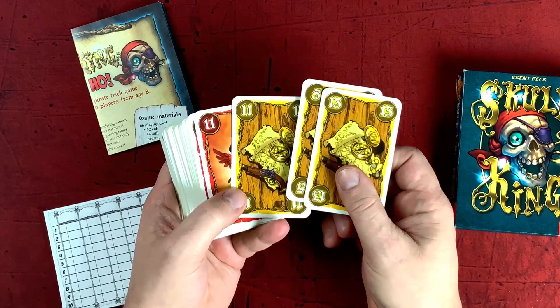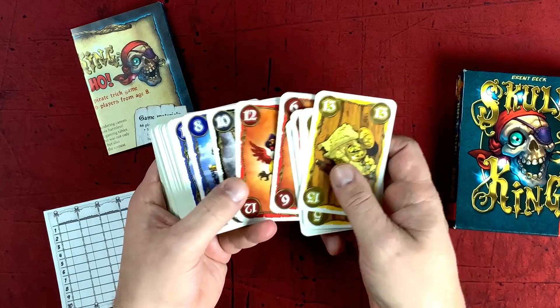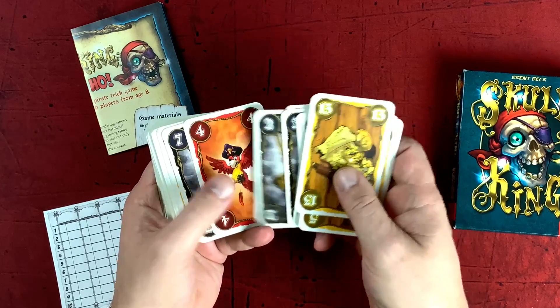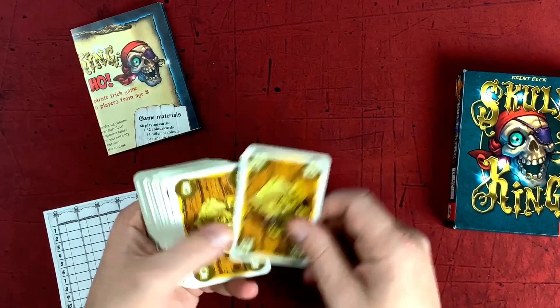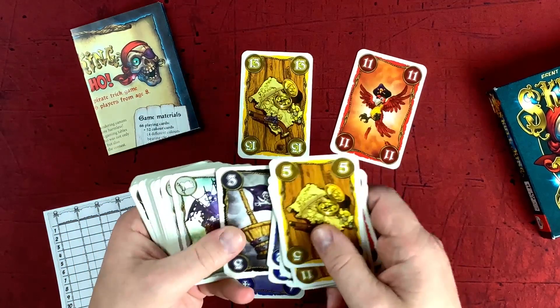At the beginning of each round, you must predict how many tricks you're going to take. So you've got to be looking at your hand, seeing what cards you have, and thinking about what everybody else could have — trying to deduce how many tricks you're likely to take. And if you guess the right number, you get a ton of points. If you don't guess the right number, you lose some points. So it's so much fun.